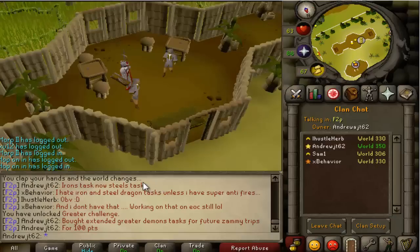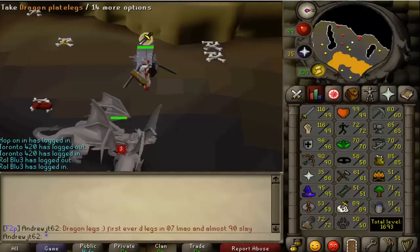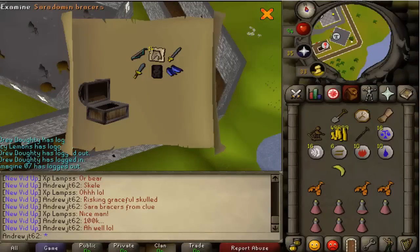You'll see in a future video that I got a really good drop from the Zamorak boss. Here's my first Dragon Plate Legs in 07 — it's crazy because I've gotten plenty of Dragon Plate skirts but never plate legs. Unfortunately they're not worth too much anymore, but since I don't have Bandos Tassets I like to use them in combination with the Torso sometimes. Here's Saur Bracers from a clue — only worth 100k, so nothing special.